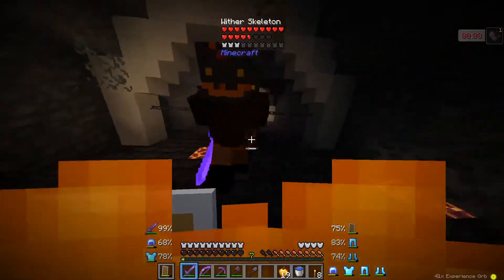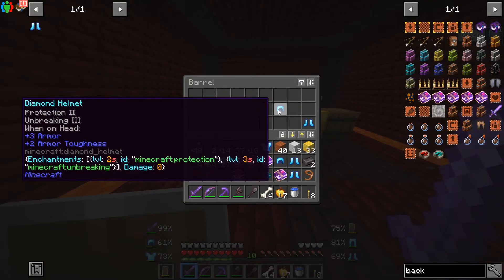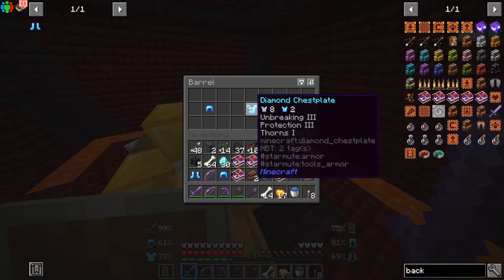They're not one-hitting me anymore - let's go! We found another one of these. We're getting some more stuff - feather falling boots! I think I just found the best diamond chest.